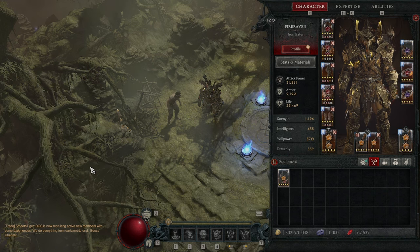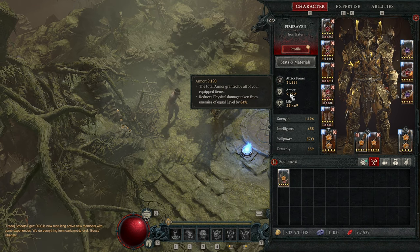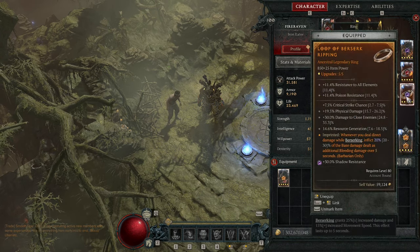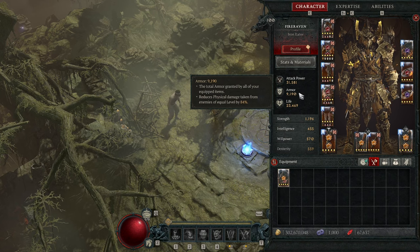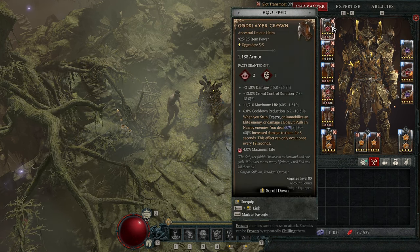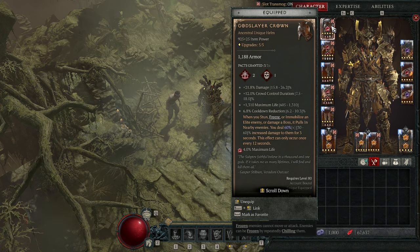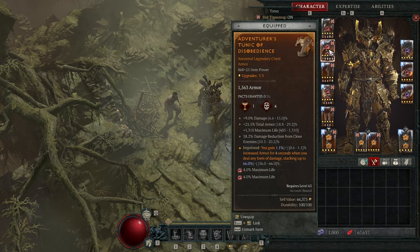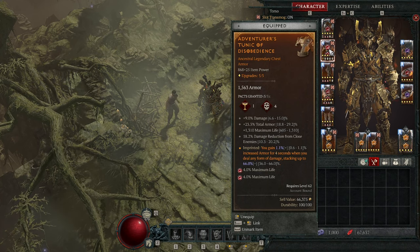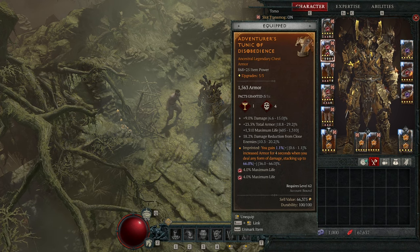Here we'll look over some of the gear I have on right now. I could use a little bit more armor — with Disobedience we almost get up to 13,000, but not quite there yet. We did struggle with resistances a little bit; my plan was to cap out resistances, stick some Skulls in here, and reach the armor threshold needed. Starting off, we have Godslayer Crown — I equip this for more damage. The cooldown reduction is nice, the health is nice, but it's basically just for more damage on bosses. The pull-in effect is really nice in dungeons. For the body piece, I just looked for something with plus armor, life, damage reduction to close, and Disobedience on this. Disobedience is kind of a must for this build since my armor is a bit lacking.